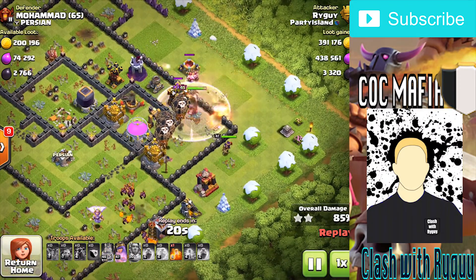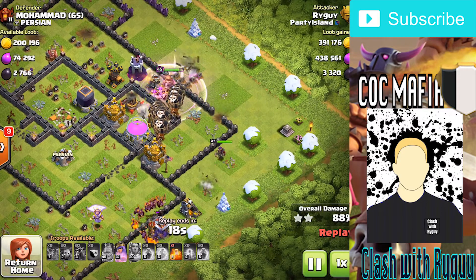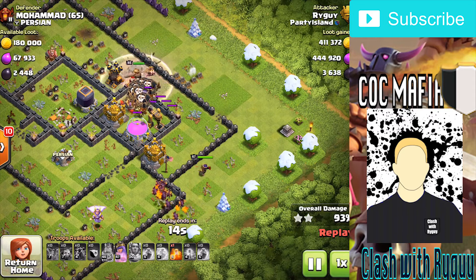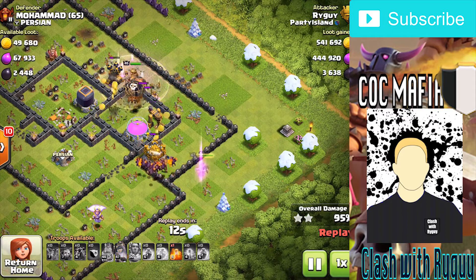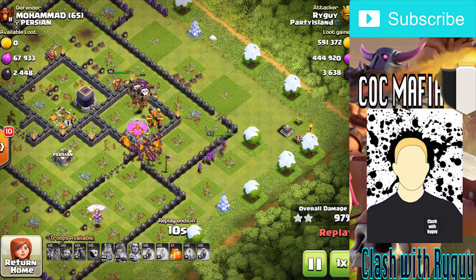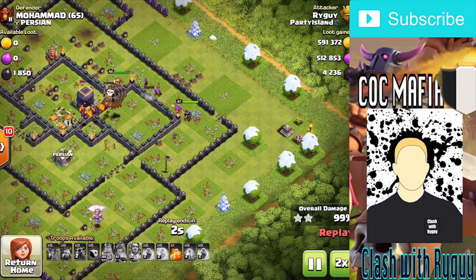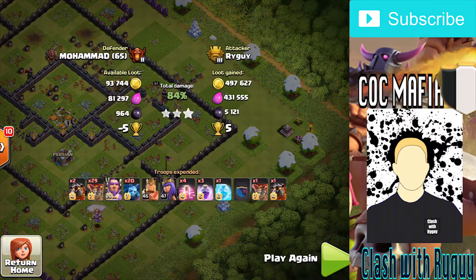Dropped my heroes to clean up the rest. I mainly did it because my warden died anyway so I'd have to wait 40 minutes for my next attack - it didn't matter if my heroes lost any health. Dropped the queen ability right there and we're going to get three stars on this one. Not too hard of a raid at all.